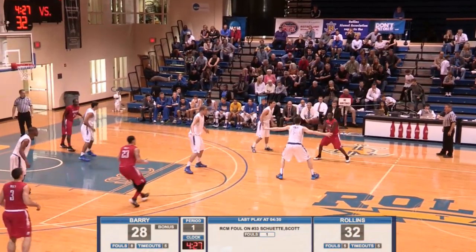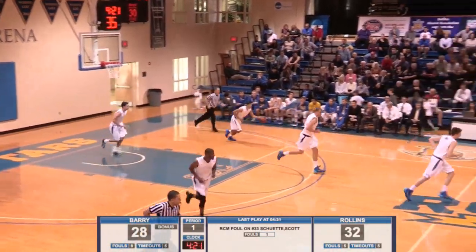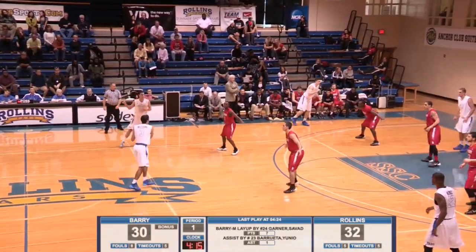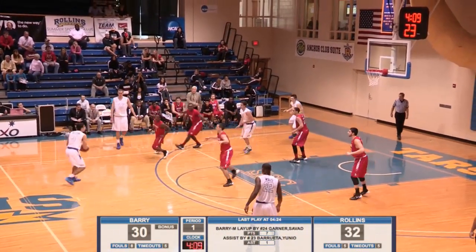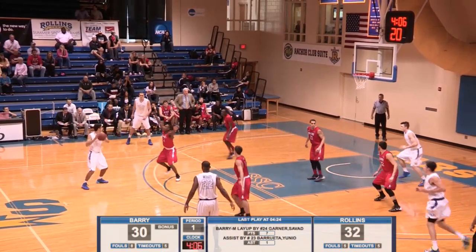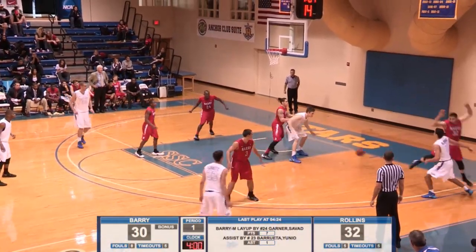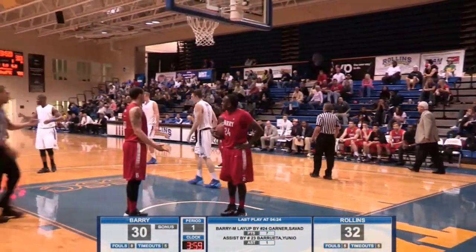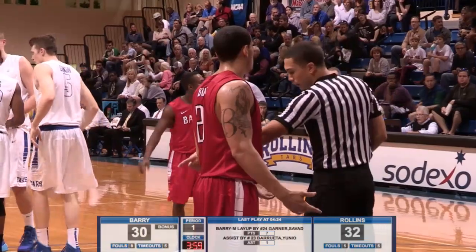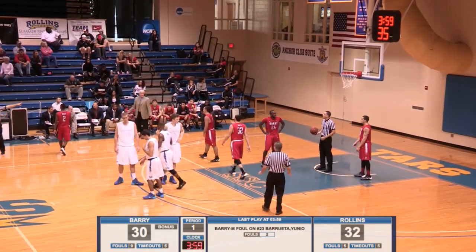He must get rest after just a couple of minutes. Here's Barrueta — a nice pass down low to Garner and lays it in. Garner just stands there on the blocks and is the beneficiary of some very nice passes by his teammates. He's got three layups and a free throw. It's 32-30 in favor of the Tars. Schutte now moving across the lane with his back to the basket against this zone. Now Schutte's got it in the corner. Ball fake, now gives to Durkin — and we've got a foul down low. Yes, Savad Garner giving up about four or five inches to Durkin, was behind him and pushing on him.